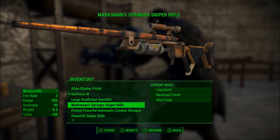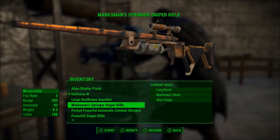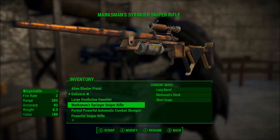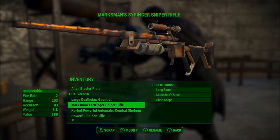Welcome ladies and gentlemen to another Fallout 4 video. Here I'm going to be showing you where you can get the Syringer Rifle, which is a very cool, very powerful, and extremely rare weapon. There are only two of them on the whole map, and they're difficult to find if you don't know where to look.